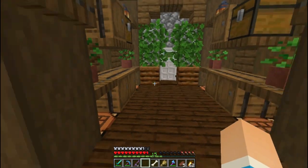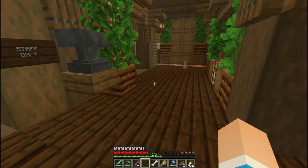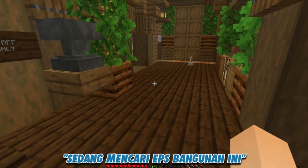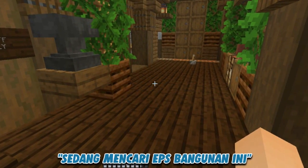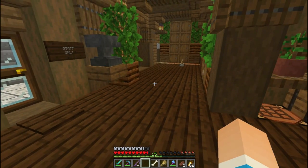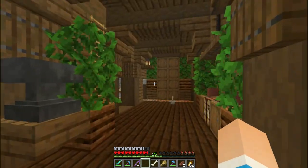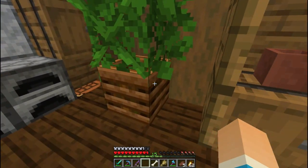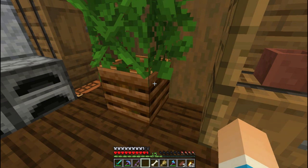Stuff only. Kita lihat dulu ya tempat apa ini. Oh, ini tempat villager breeder sama yang depan itu adalah patung villager. Oke, oh ini villager breeder nih. Apa namanya? Villager breeder.